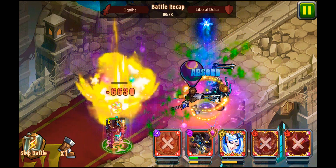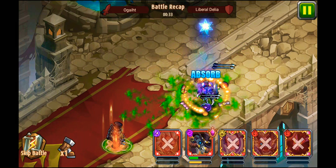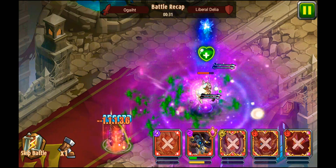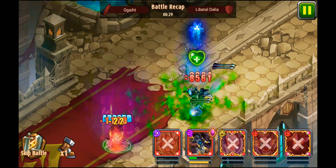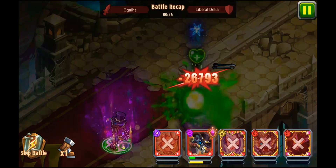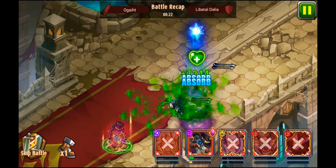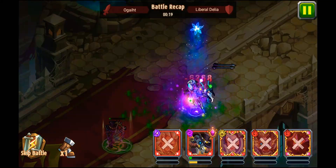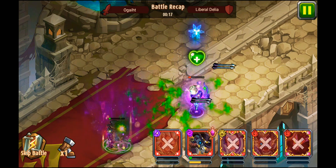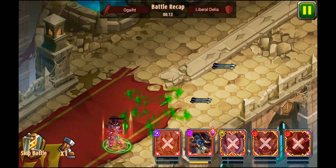Everyone must get those heroes to five stars or even silver stars — it's not hard. Awaken them and keep them as a backup. Someday you might need to raise new heroes for a third team. I'm talking about non-spending players, free players, or even average spending players — these heroes will be helpful if you want to make a third team.